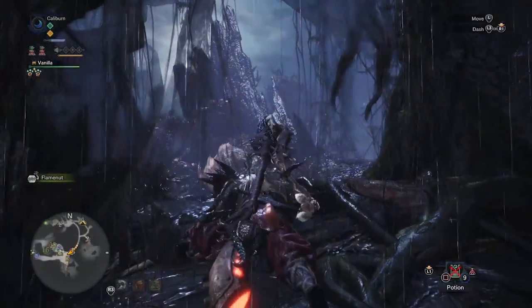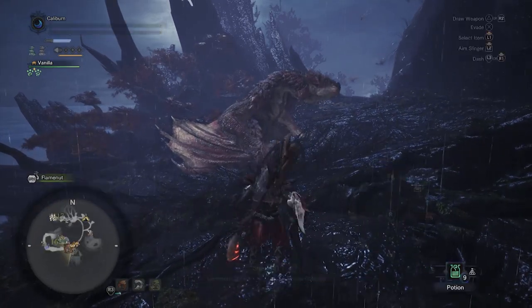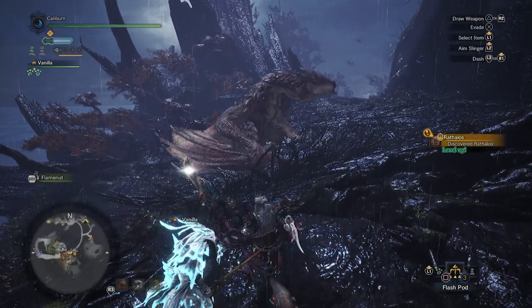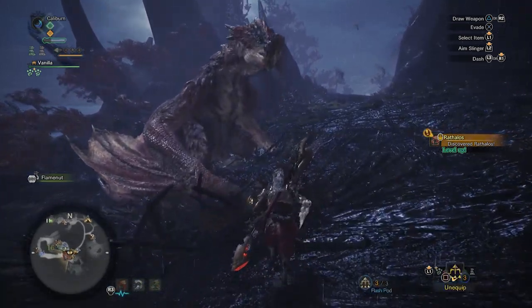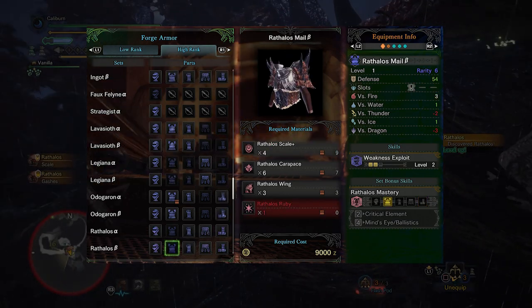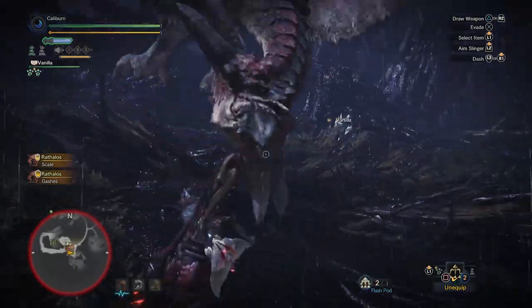The next big set is the Rathalos set. The two-piece set bonus is Critical Element, which will represent a reasonable damage upgrade for elemental Insect Glaives. The two-piece set is extremely easy to get and has amazing synergy with the chest and boots, which give you three points of Weakness Exploit. Grab the Rathalos Greaves Alpha for Jump Master and Weakness Exploit, then pick up the Male Beta for Weakness Exploit 2 and a slot. You'll need a plate and a gem for this, but these are great pickups.